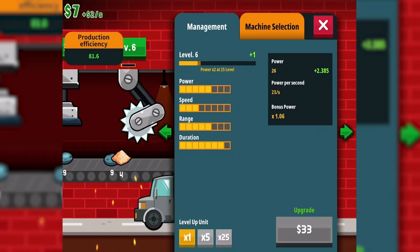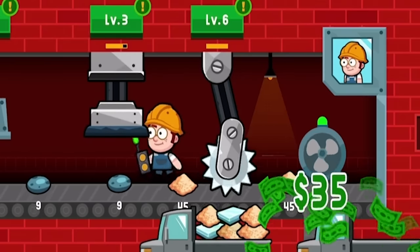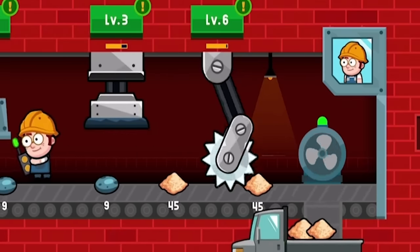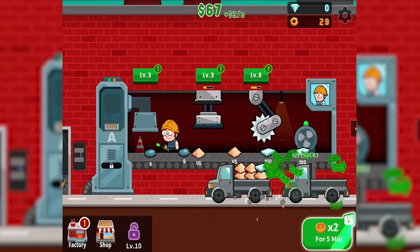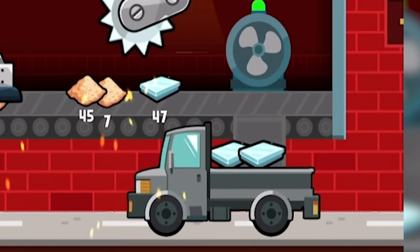I can spend my hard-earned money upgrading different things. For example, I'm going to upgrade my saw blade a whole bunch. Now when it gets down there, it's going to saw things really really hard and turn them into much better materials. Now it looks like we're getting automatic glasses, so that's going to be a lot of extra money. That truck loader's worth 24, and this one will be worth even more because look at all that glass.